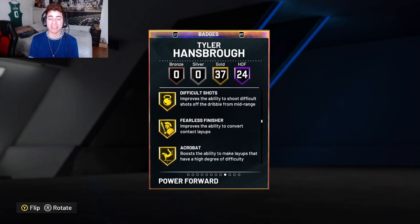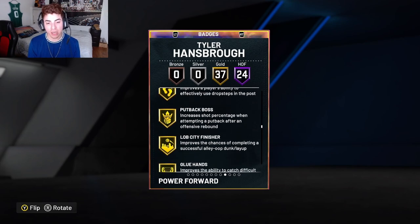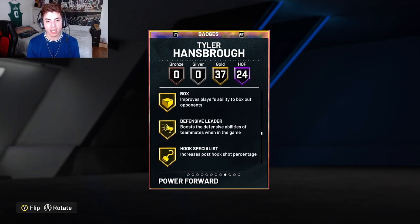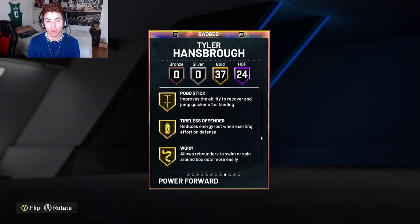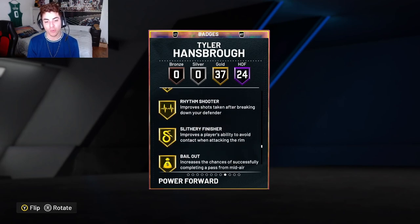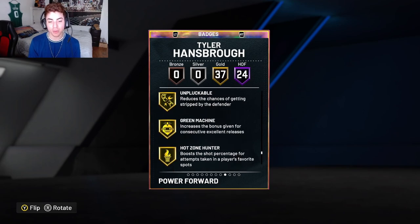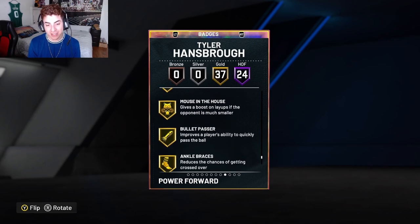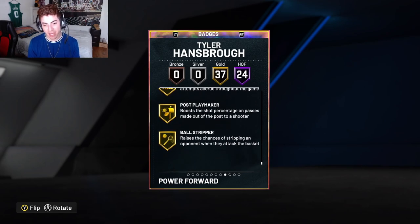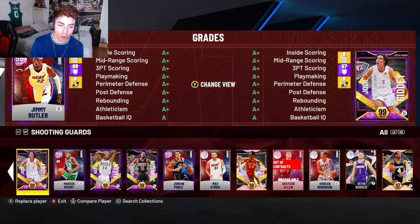Dream Shake, Handles for Days, Quick First Step, Dead Eye, Sniper, Grace Under Pressure, Fast Switch, Menace, Triple Threat Juke, and Hustler. He also comes with 37 gold badges: Difficult Shots, Fearless Finisher, Acrobat, Brick Wall, Drop Step, Put Back, Alley-Oop City Finisher, Glue Hands, Pick Dodger, Chase Down Artist, Box, Defensive Leader, Hook Specialist, Postarizer, Pogo Stick, Tireless Defender, Worm, Back Down Punisher, Rise Up, Blinders, Giant Slayer, Rhythm Shooter, Slithery Finisher, Bailout, Needle Threader, Set Shooter, and Unpluckable. Also Green Machine, Hot Zone Hunter, Unstrippable, Mouse in the House, Bullet Passer, Ankle Braces, Limitless Takeoff, Volume Shooter, Post Playmaker, and Ball Stripper.